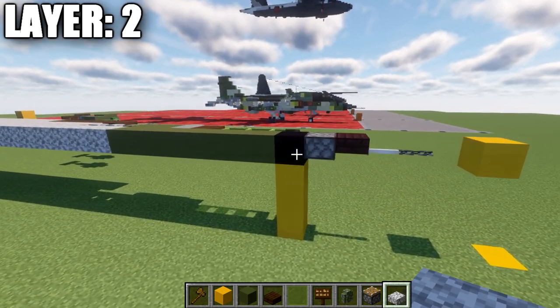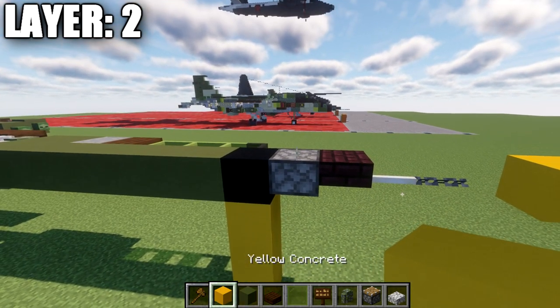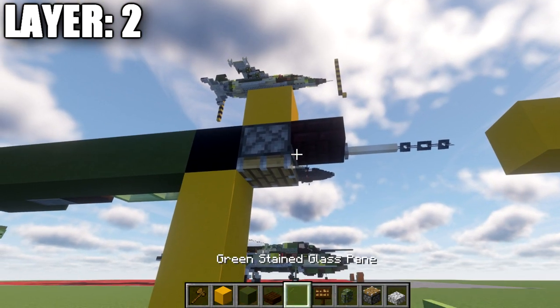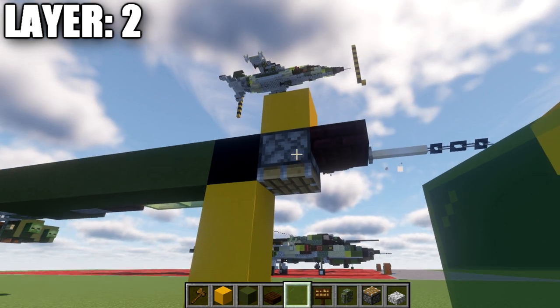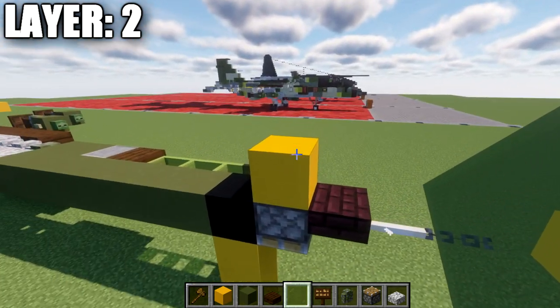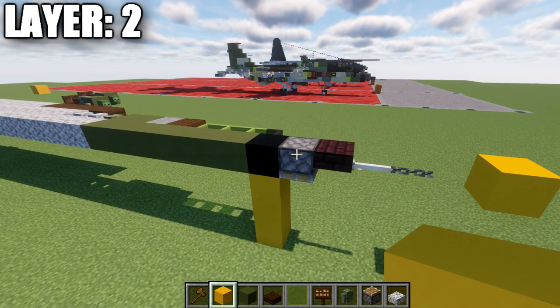The first thing we're going to do is place down a black concrete block. If you're on Java, place a block above at an angle and put a piston on the bottom of that block — we'll leave that for now. If you're on Bedrock or Pocket Edition, place a nether brick upside down stair in that space instead. We'll come back to that a little later.